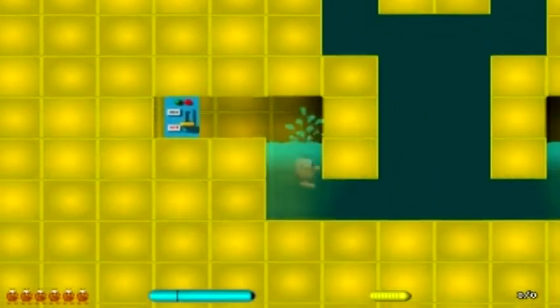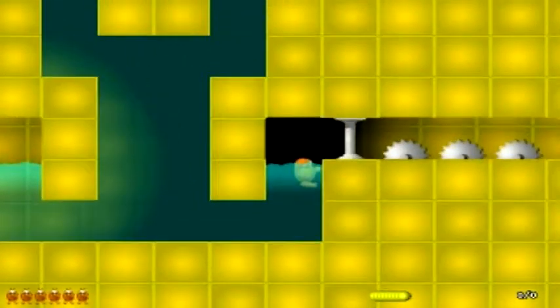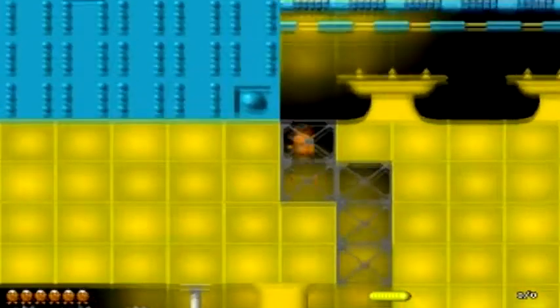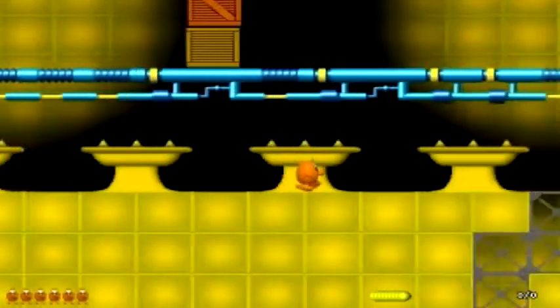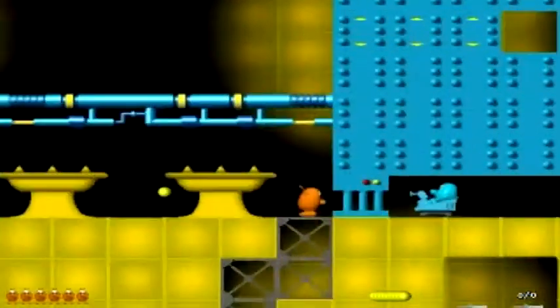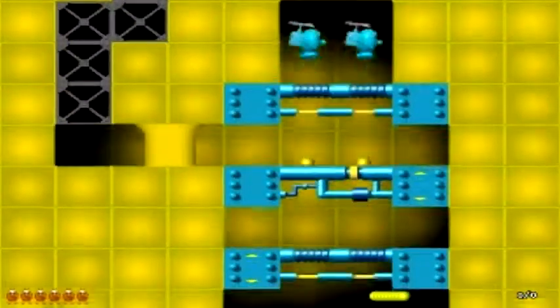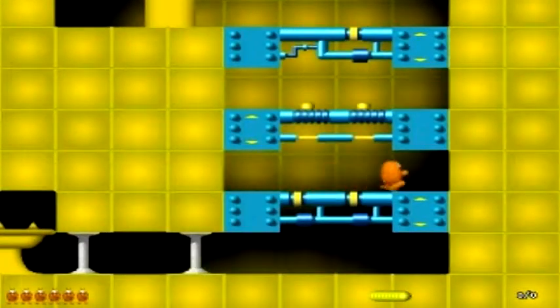I'll turn that off. Now through the swords up here. Down in here. Two more enemy egg bursts. And here's the under level.